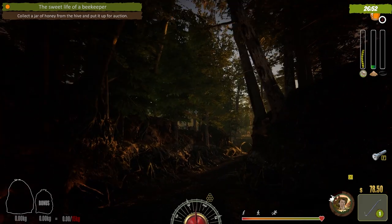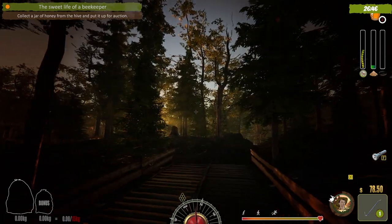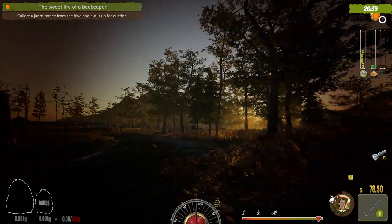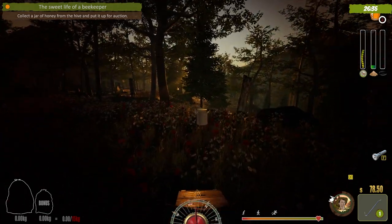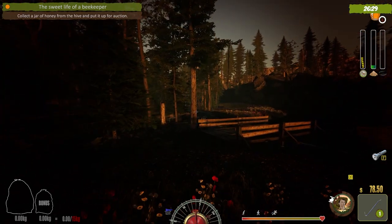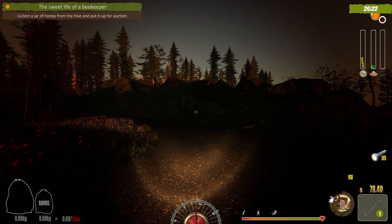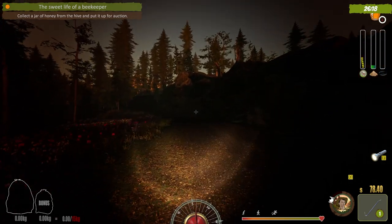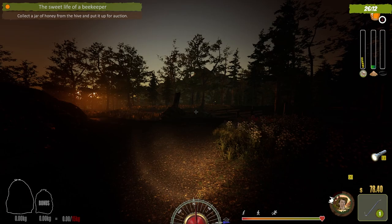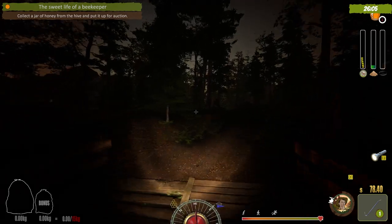I'm going to show you the complete game and run the clock out, getting as far as we can. The only edits are clearing of throats or coughing. Our honey is over here — it's ready to pick up. We do our hand swipe, it goes into inventory, and now we go sell it. We bring up the flashlight with F and follow the compass back to camp.